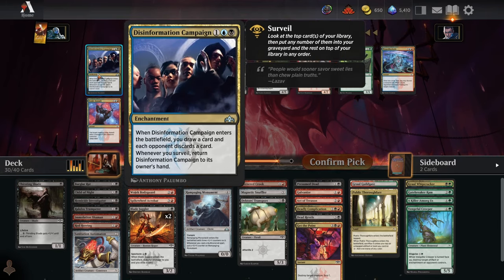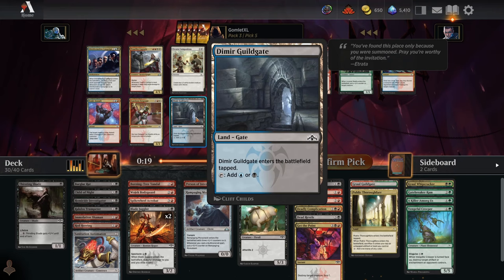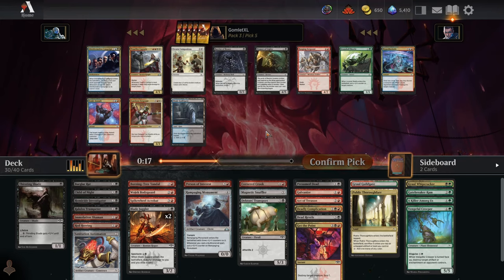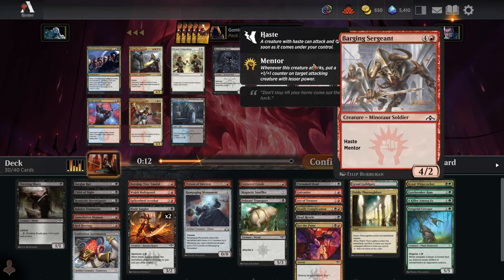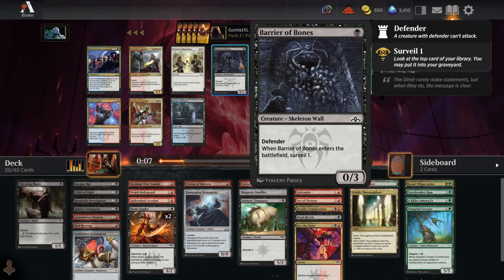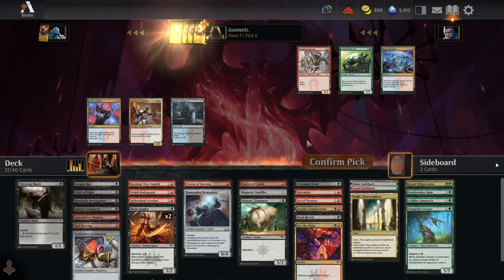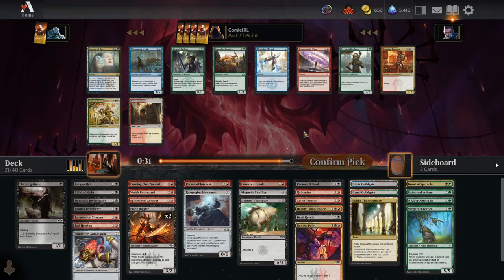Pick five — another Disinformation Campaign. Such a cool card; you make your opponent discard and you draw a card every time you surveil. On-color stuff is a Barging Sergeant, Dowser of Lights, and Barrier of Bones. Nothing good in Rakdos here — it's just a Disinformation Campaign splash or pick up a guild gate in case of a splash. I'll just take a guild gate. Seems like a bit of a miss for us.